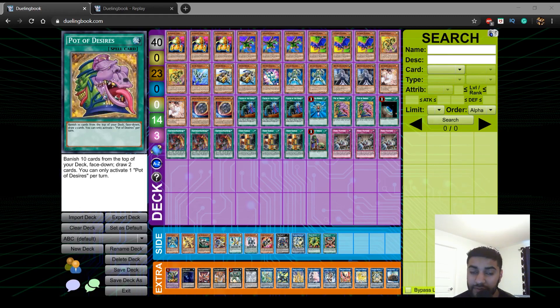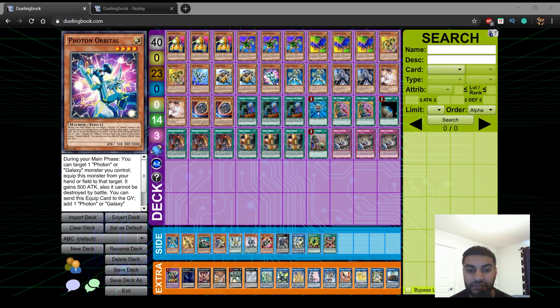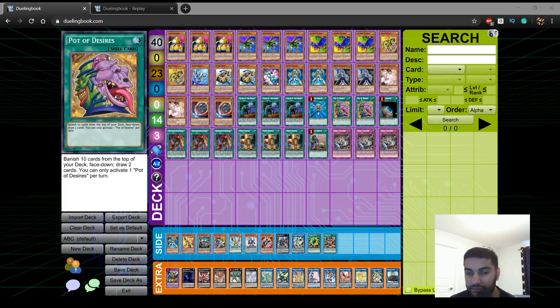We play 2 Pot of Desires because I want this deck to be as consistent as possible and I want to see my combo cards. This is a go-first deck but it can go second, which is what makes it very powerful. Pot of Desires going first or second is really good. Even if you banish Photon Orbital off Desires, you can end on Platinum Gadget, IP Masquerena with ABC Dragon Buster, so it doesn't really affect your play at all. Drawing it does suck, but if you pitch it off Desires it doesn't really matter.